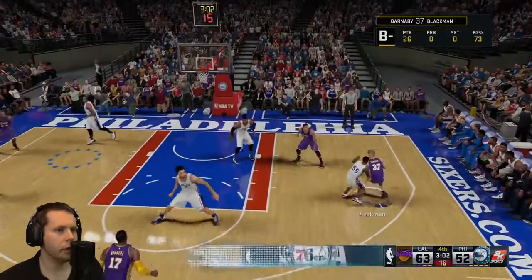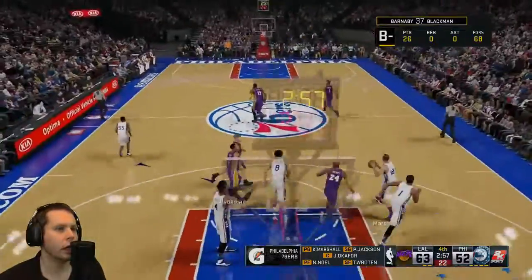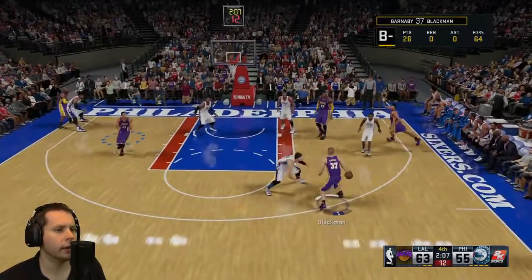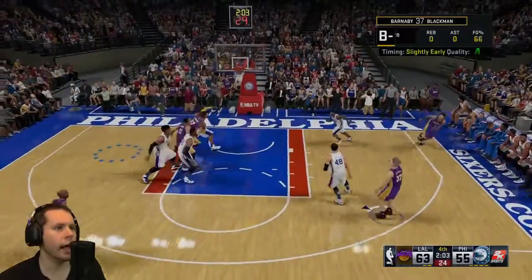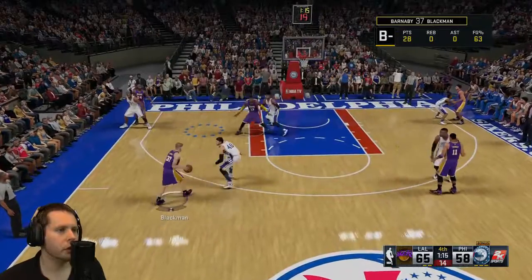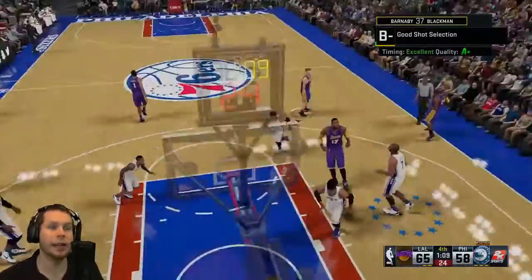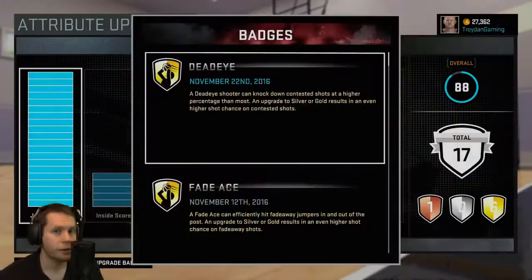So just push up here — there's the hand in the face, take the shot. And it missed; I can't make them all. Just walk in here, wait for him to put the hand in your face. There it is — hand in my face, take the shot, he jumps, got a green on that as well. It's key for them to jump — that's what activates the badge.